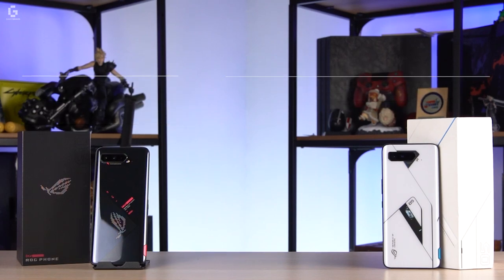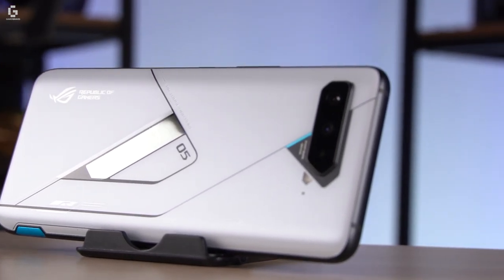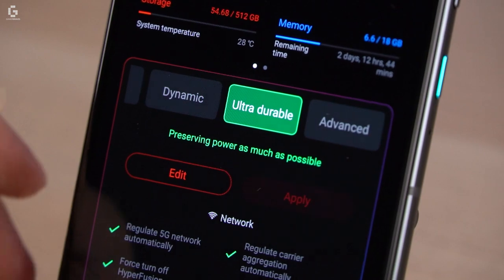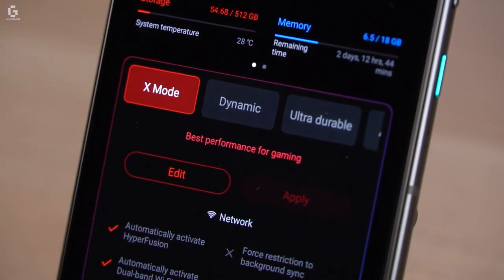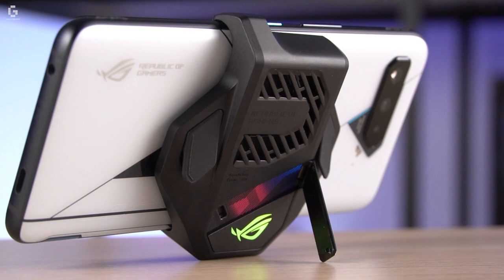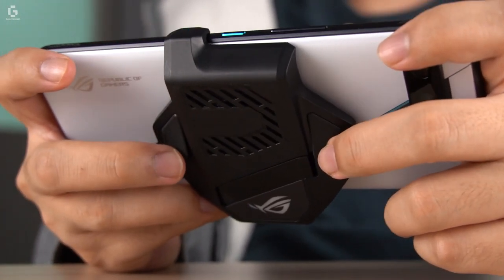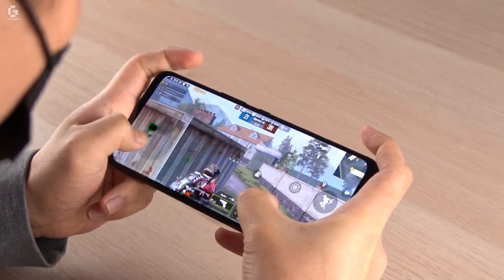It's not all just raw power though. ROG has equipped this phone with a variety of software options to really get the most out of your gaming experience. One of the most important is X-Mode, which dramatically boosts the game's performance and is best paired with the AeroActive Cooler 5 to boost gameplay while improving airflow to keep your phone cool. This is especially recommended if you're using the advanced settings, since those let you really tweak the phone for your gameplay purposes.